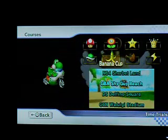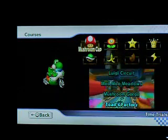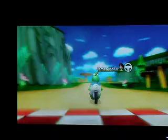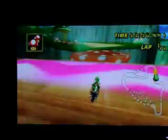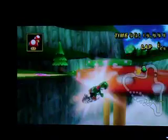Let's go to a different course now. I'm going to show you some on Mushroom Gorge. Here is a shortcut — let me start at the beginning. Okay, use a mushroom right here. Boom. And then you just jump on those mushrooms. Okay, that's that shortcut.